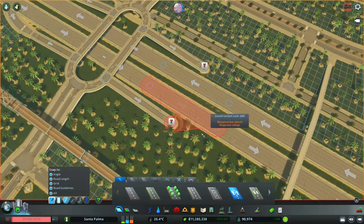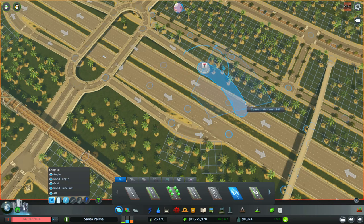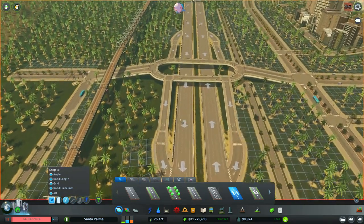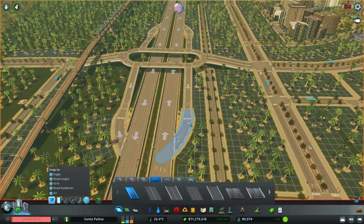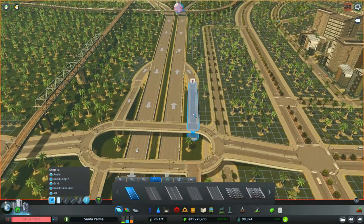I try to make sure they have the same construction cost - you see, construction cost is basically how I benchmark the size of these roads. It's a guideline. Using the cost as a guideline is one of the tricks that most City Skylines players use, and it's definitely one of my favourites.